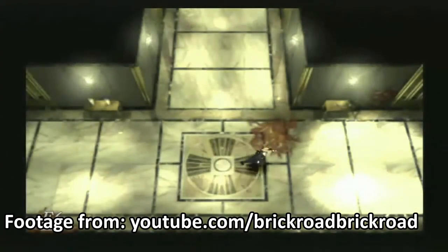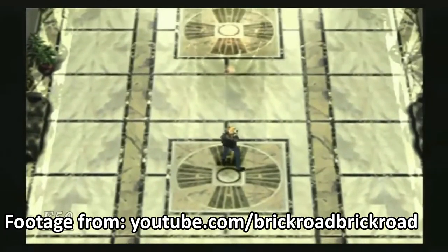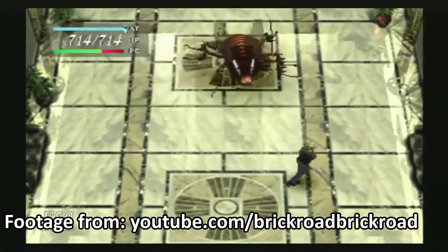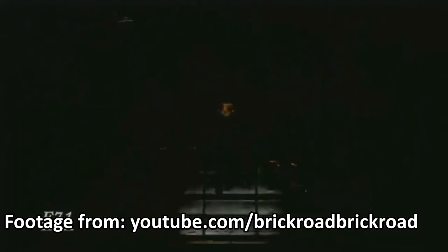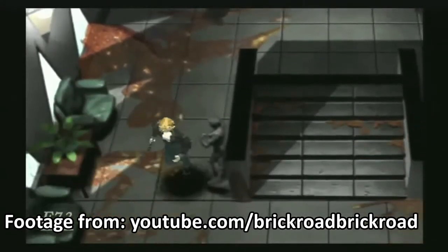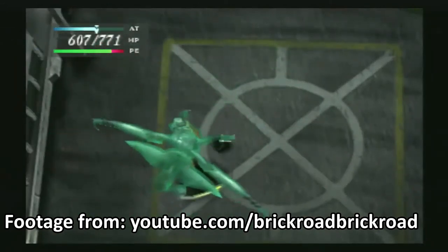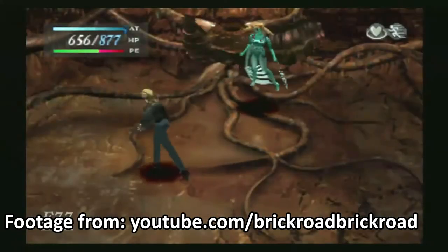This dungeon is 77 floors high, most of which are randomly generated, so you can't look up maps to help you out. Hope you enjoy exploring! There are also bonus bosses here, including some that don't appear anywhere else in the game. But the real reason to tackle the challenge of the Chrysler Building is to beat the game's true final boss and see the true ending. You thought the game was over when you defeated the creepy-ass Ultimate Being? No. You've still got to defeat Eve.